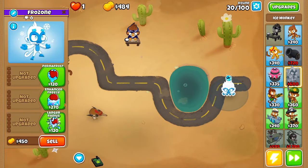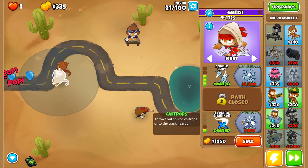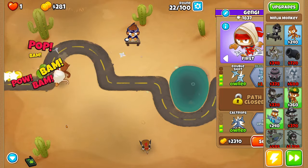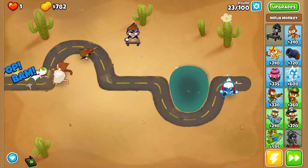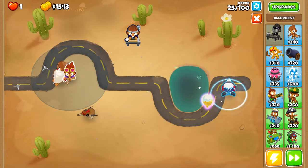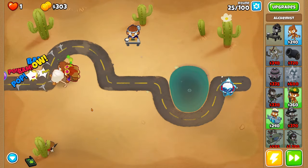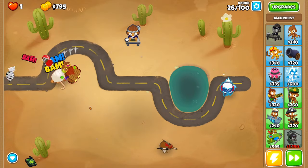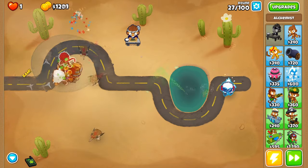Once you get Ben down, we will upgrade our Ninja just enough to where it can handle the rounds by itself, and then we're going to put an Ice Monkey near the end of the track. You want this Ice Monkey as far away from the Ninja and other popping towers as you can, because you want the Golden Bloon to be isolated with the Ice Monkey so that nothing can free it. The Golden Bloons become invulnerable when attacked by other towers, but the Ice Monkey's freeze completely negates this, so you want the Ice Monkey to be the only one attacking the Golden Bloon — this lets you pop every single Golden Bloon that comes its way.